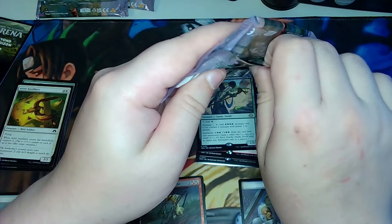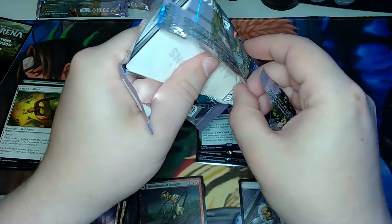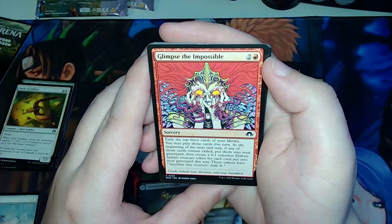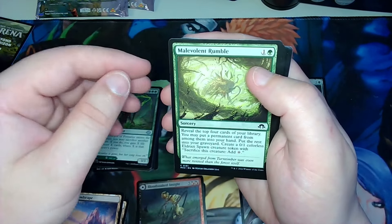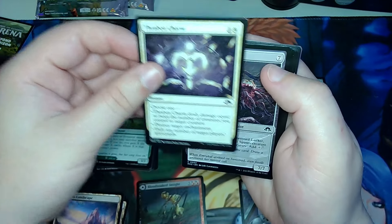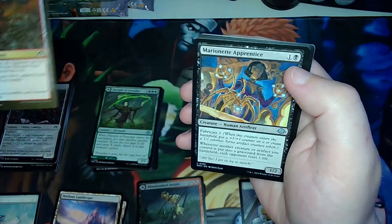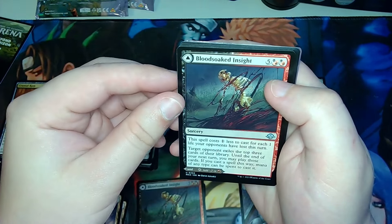Last pack. It seems like if you're into Eldrazi, this might be your thing. You can also get art cards out of these play boosters — and it looks like there's one there. Pack three: Glimpse the Impossible, Infathomable Truths, definitely a bunch of cards that are hard for me to say — Malevolent Rumble, Dross Claw, Thraben Charm, the Drownyard Lurker. I've always loved the art of the Eldrazi. Cranial Ram, Marionette Apprentice, Proud Pack Rhino, another Blood-Soaked Insight.